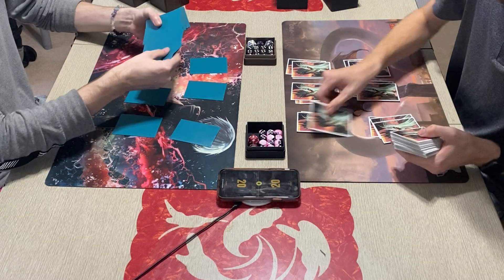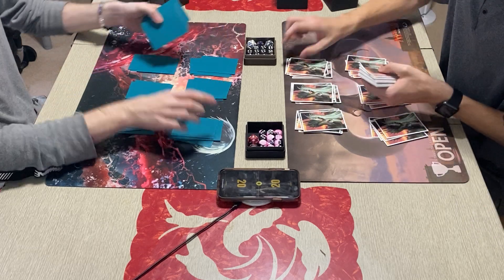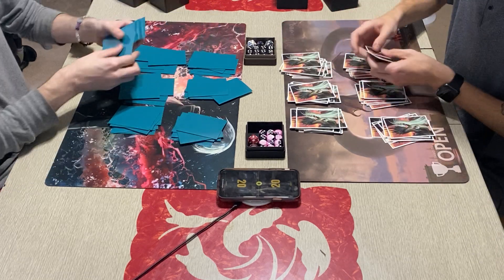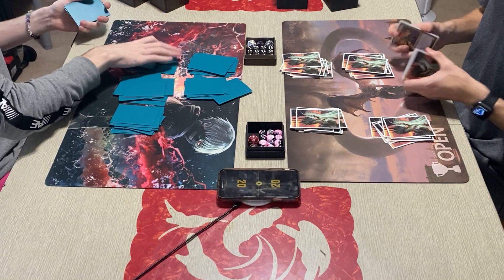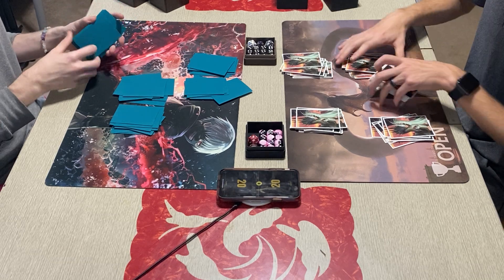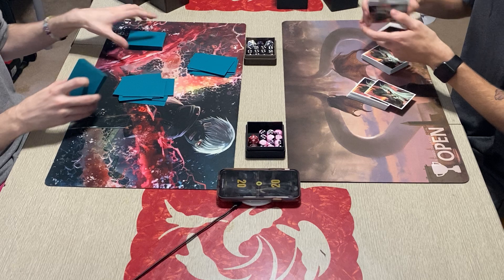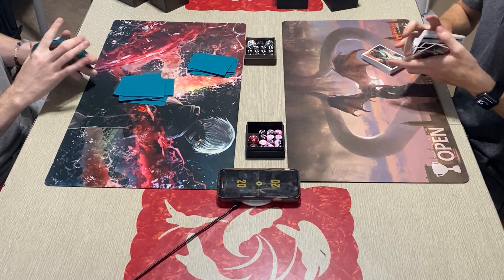I went back and forth between four Kite Sail or four Thalia. I enjoy the four Kite Sail more than four Thalia, Guardian of Thraben. The reason is that Thalia is just a dead draw when I already have one on the field, so I wanted to cut her down. She's not as important compared to all the other human cards in this deck, so I took her down to three and Kite Sail up to four. This is also a General Kudro build, and humans is one of those decks that doesn't change much from build to build — it's typically all the same.